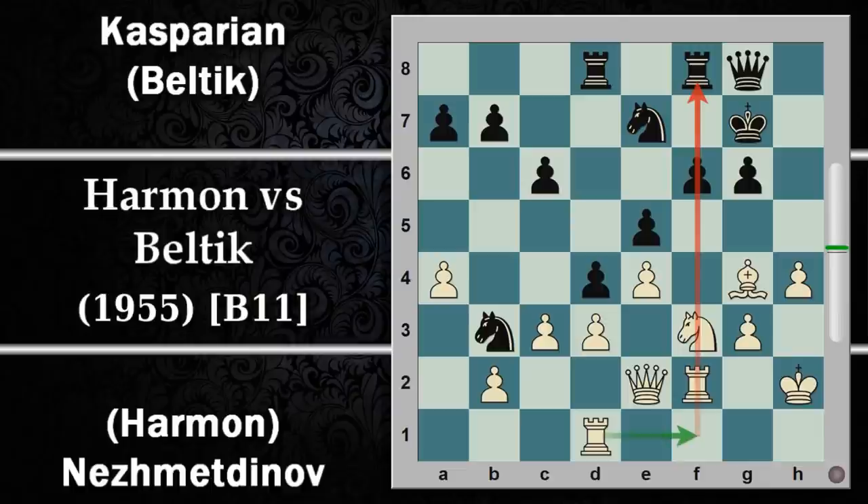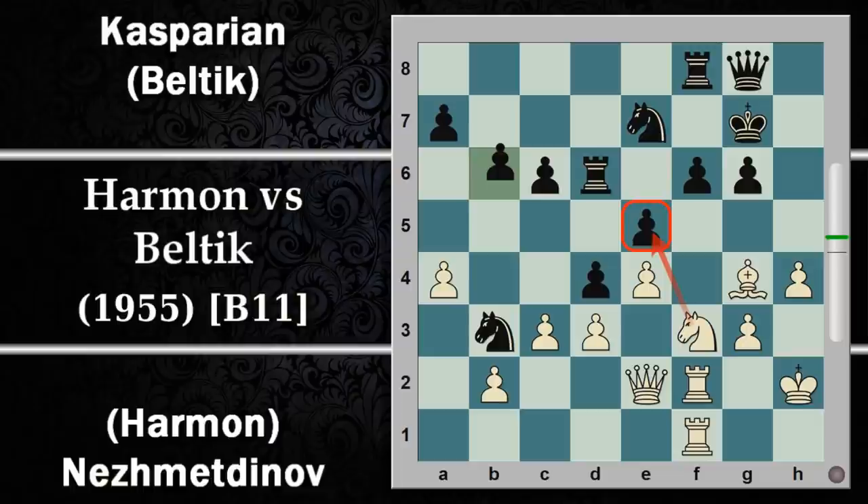Il problema di una situazione del genere è che se si apre la colonna H può essere male sia per il re nero che per il re bianco, dipende chi riesce meglio a controllarla. Per il momento il nero sposta il re in G7 lasciando una via per poter attaccare con la donna e difendendo il pedone F6 che è su colonna semi aperta e potrebbe cadere sotto le torri. Il bianco gioca Torre F2, ritardando sviluppi sulla colonna H per probabilmente raddoppiare le torri e aumentare l'attacco su questo punto.